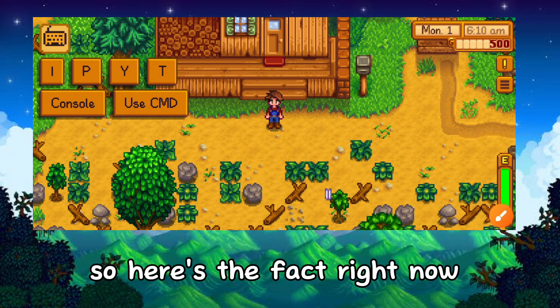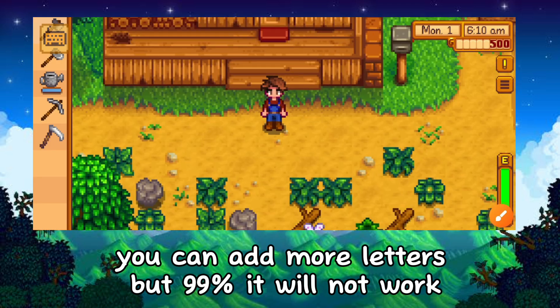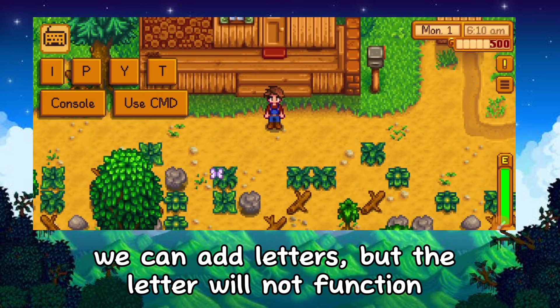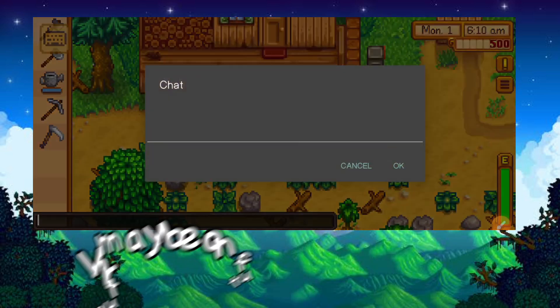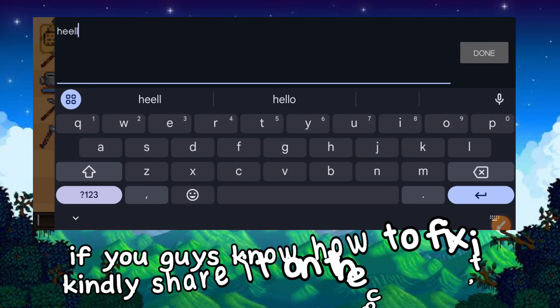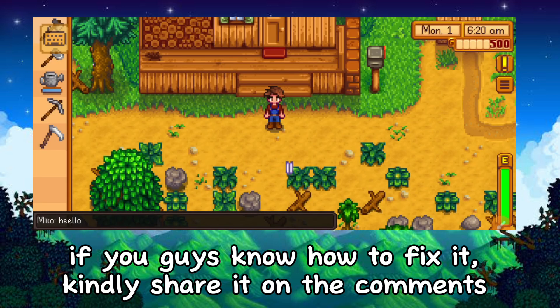So here's the fact: right now you can add more letters, but 99% it will not work. We can add letters, but the letter will not function. Maybe on future updates of virtual keyboard this will be fixed. If you guys know how to fix it, kindly share it in the comments.